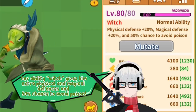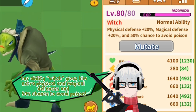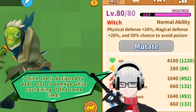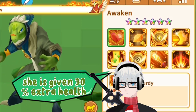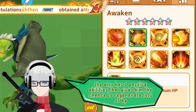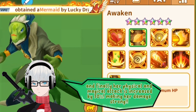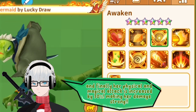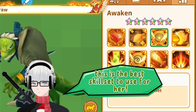Her ability gives her extra physical and magical defenses and a 50% chance to avoid poison. She is designed to deal a lot of damage while sustaining at the same time. She is given 30 extra health, and she also has two passive abilities that give her the chance to regenerate lots of HP. Finally, her physical and magical attack is increased by 30%, making her damage strong. This is the best skill set to use for her.